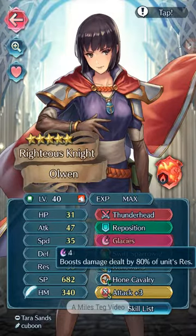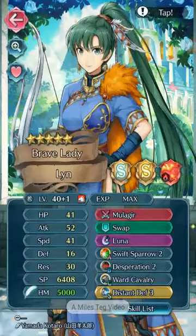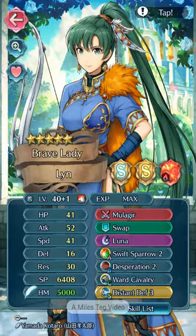Ideally she doesn't need Sturdy Blow — I just put it there because I don't have spare Moonbows, Icebergs, or in the best case spare Lunas. Brave Ike is here; Desperation 2 just hits the right kinds of needs. War Cavalry gives plus 4 to all my units whenever it comes to defenses. Distant Defense 3 compensates for her lack of defense. This is a merge — she's plus attack, minus defense, which is ideally her best IVs.